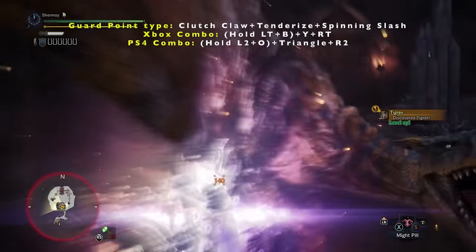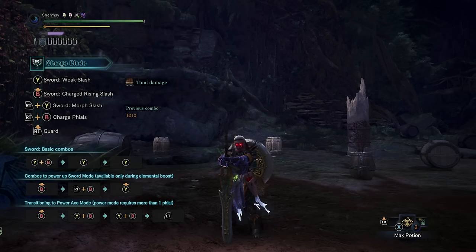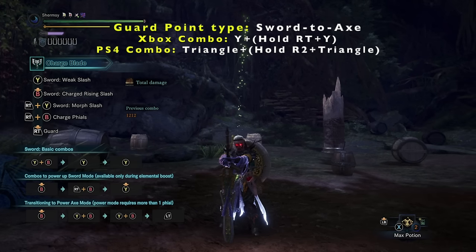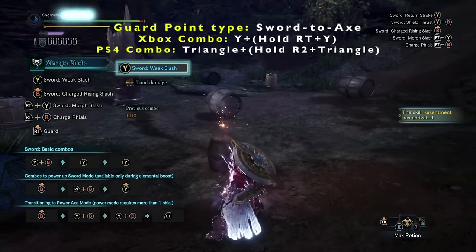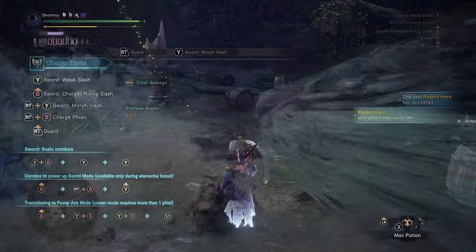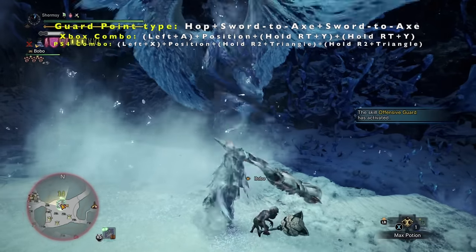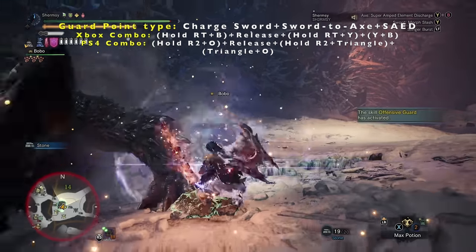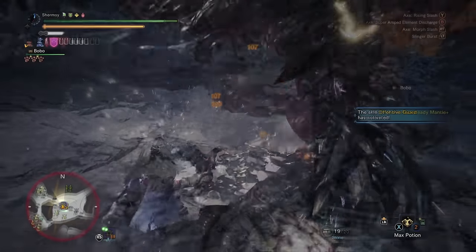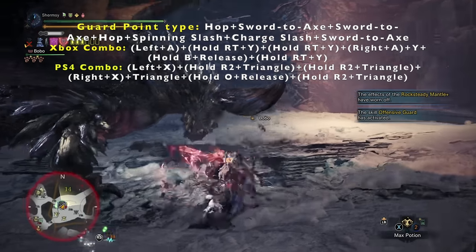Now for the most versatile and most commonly used guard point: the sword to axe transformation. To perform this correctly, wait for the attack to hit you and in very quick succession hold your shield out with right trigger or R2 and immediately follow it up with Y or triangle. Remember not to just hold your shield out and then press Y or triangle since this doesn't proc offensive guard and is not considered a guard point — you have to perform this as you're about to block an attack or roar. It's the most versatile because it's the only guard point which can be performed immediately whilst in sword and shield mode after any of its movesets, rolls, and hops, and it can extend guard point frames of all variants of the spinning slash including sliding slash.